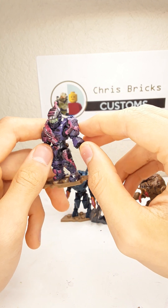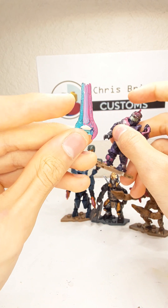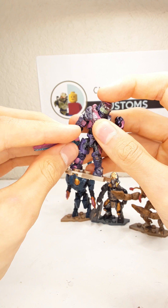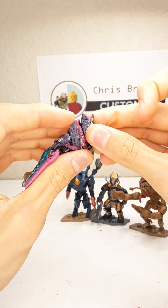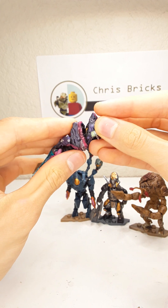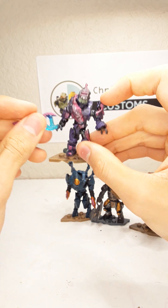I just kind of glued this piece on and put some green stuff on there. The sword is pretty cool — nothing too special but it's unique. The head actually can't come off; still kind of yellow there — I will actually paint that after this video. Did not notice that.